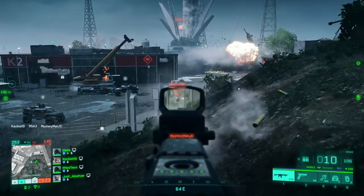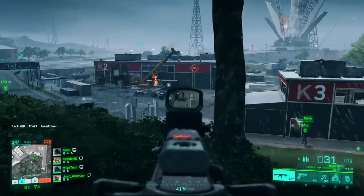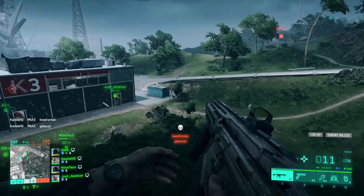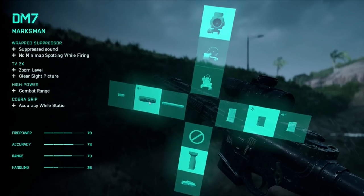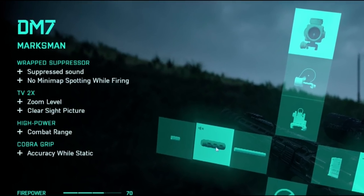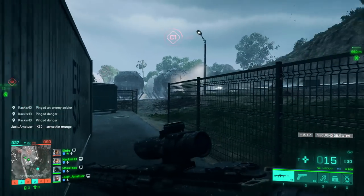What the heck am I talking about? It's going to be the importance of a silencer on your weapon. Let's take a look at the silencer for the DMR — it's the Wrapped Suppressor. There are gonna be different kinds of silencers, but as long as they have the effect you can see right here — no minimap spotting while firing — this makes the biggest difference in the world.